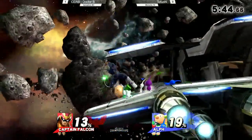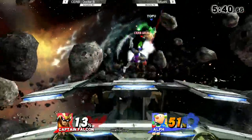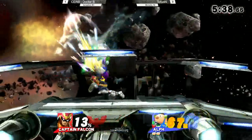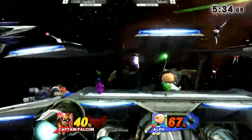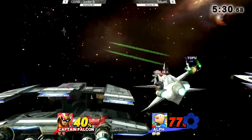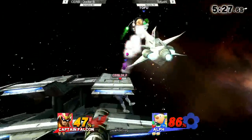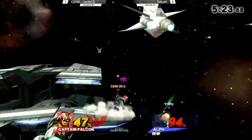That blue Pikmin is really being a nuisance right there on Dr. B. I'm wondering why he's not going for double jab out of the down tilt — I'm pretty sure that's kind of confirmed, especially on a fast faller like Falcon. And you can get the grab out of jab jab. It's a really quick option for Olimar as well.